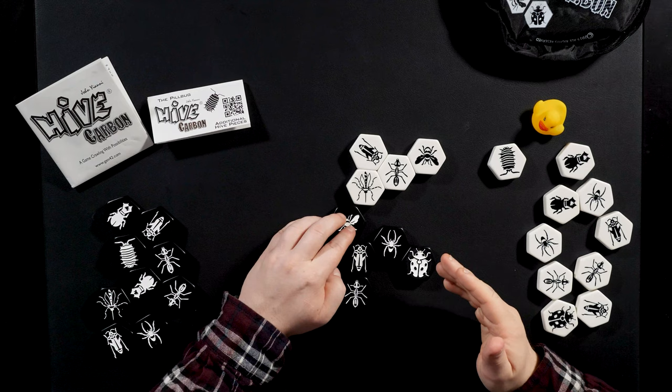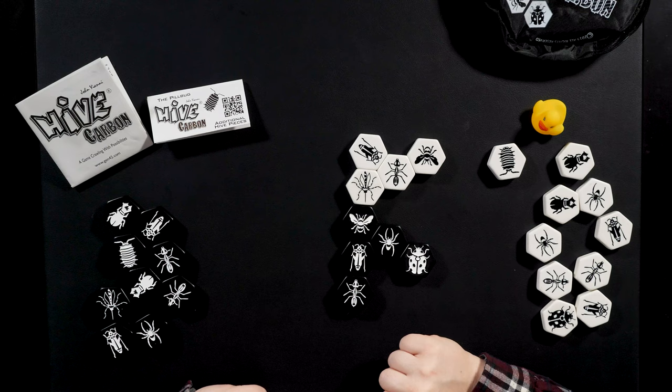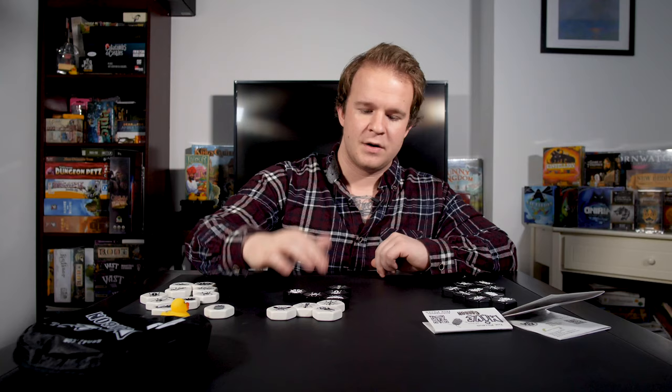For instance here, the ant, the mosquito, the queen bee, the grasshopper, and the spider are all currently unable to move. Because if any of them moved, their action would cause part of the hive to break off from the rest. Now let's get into how these creatures move so that you can understand the flow of this game a little better.